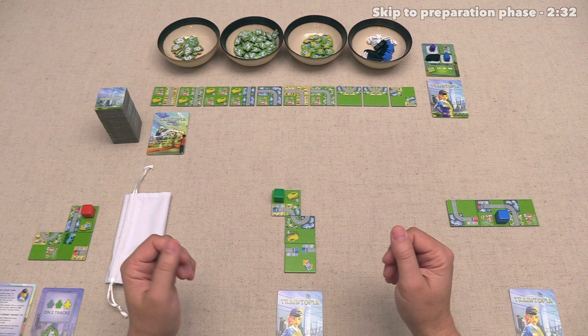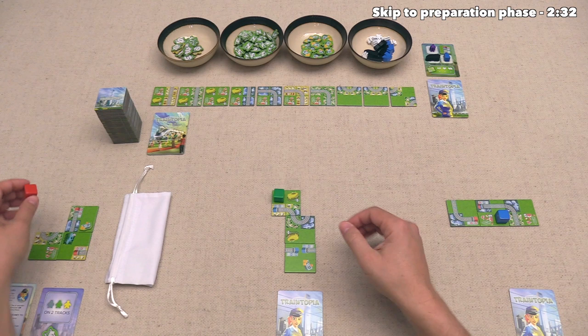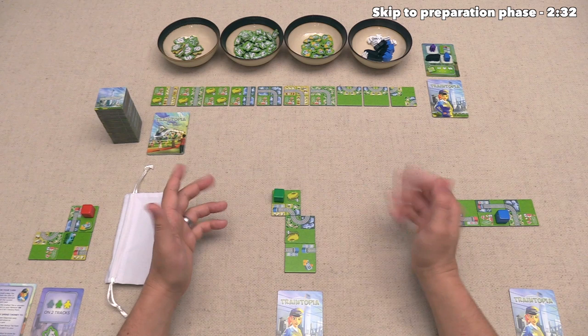Let's now jump into the game. The game is fully set up and ready to play for our three different players. I do want to mention that the game does not come with these colored cubes — I'm simply using them to better differentiate between each player's turn during this playthrough. Now, let's start things off with a brief overview of how Traintopia works.